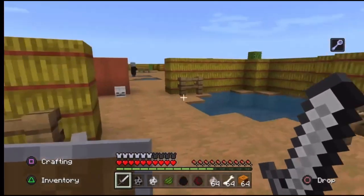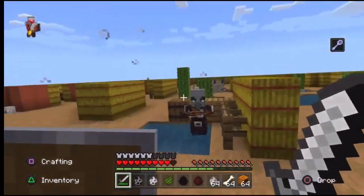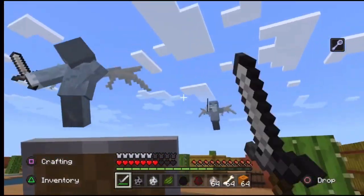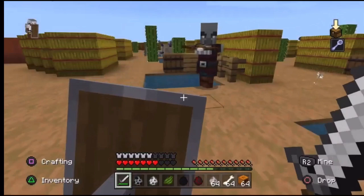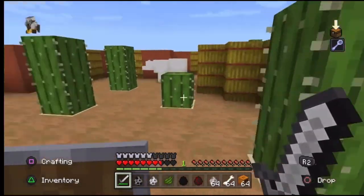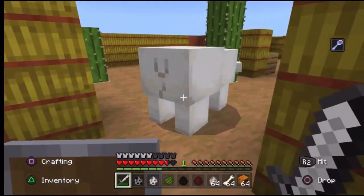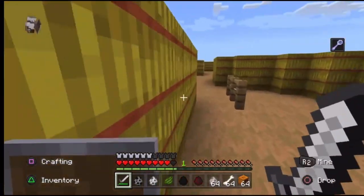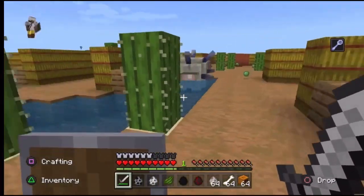I gave myself some gear — I think the elder guardian hit me with mining fatigue. The first team to face is the evoker with the pillager, chilling at another spawn point. My dog is attacking — the evoker spawned its fangs, so let's say the evoker is Mr. P spawning his porters. Kill the porters! The pillager is annoying with the arrows — my teammate seems to have killed the evoker.